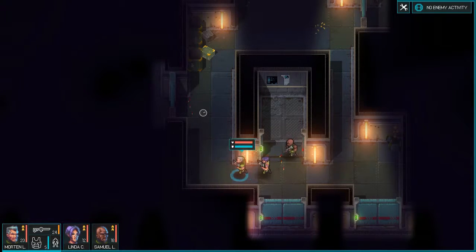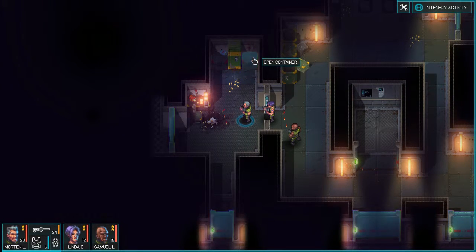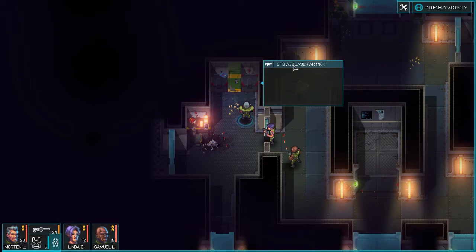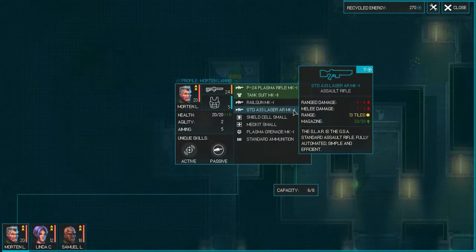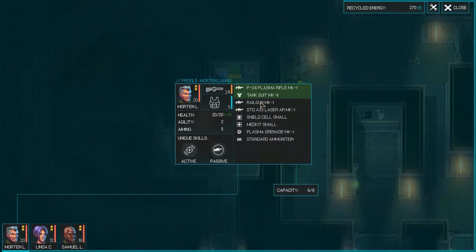That looks like a big room. I want to do the side room first. Rail gun. Oh, what's this laser? Yeah, check that out. Is that a rifle? I saw a rifle. Fully automated — I'll automate it. Simple and effective, but less damage though. Why would I use it? It's probably more accurate or something. It doesn't tell you that. I'll hold on to it with the rail guns. Sniper rifle — we'll give that to our sniper.